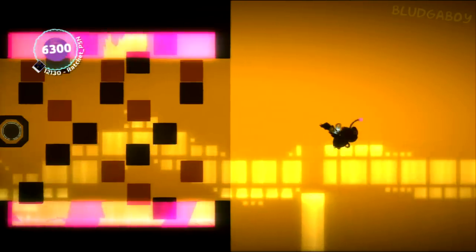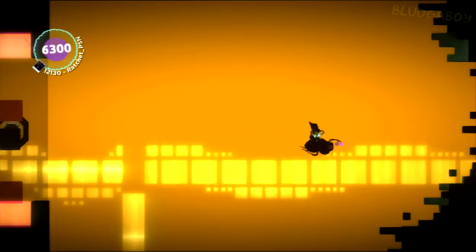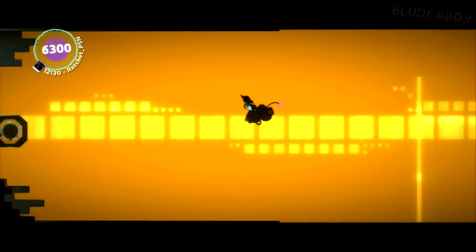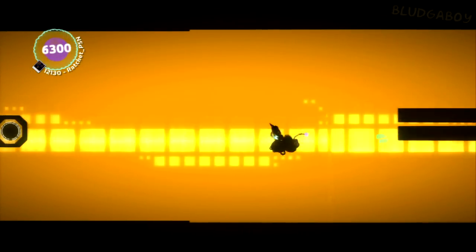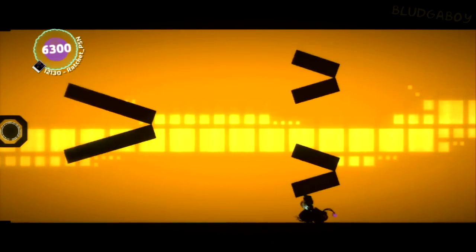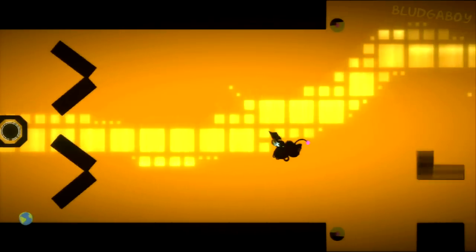Just hold right on the analog stick and you'll make your way through. Hold right and up, or right and down, but don't hit the purple plasma stuff at either side — start somewhere in the middle. Once you get to here, go through. Pick a side and go down, stay on the same side for that whole obstacle.